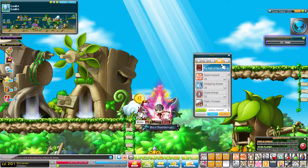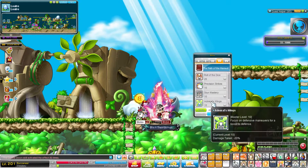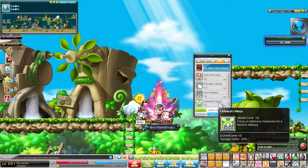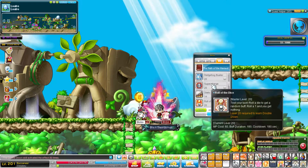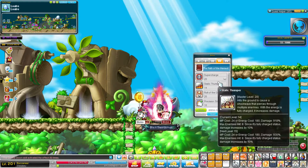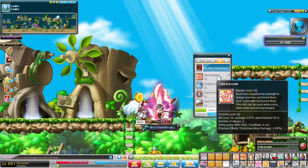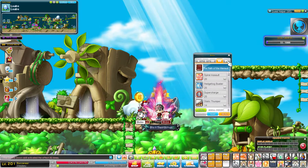Let's go to the third job. Admiral Wings is now a passive skill. The last video I showed off Admiral Wings and I actually used it as a skill, but this is passive now. I think that's it. So for the third job, you max out everything but Static Dumper — Static Dumper would be 14. You max everything out for the third job except for Static Dumper.